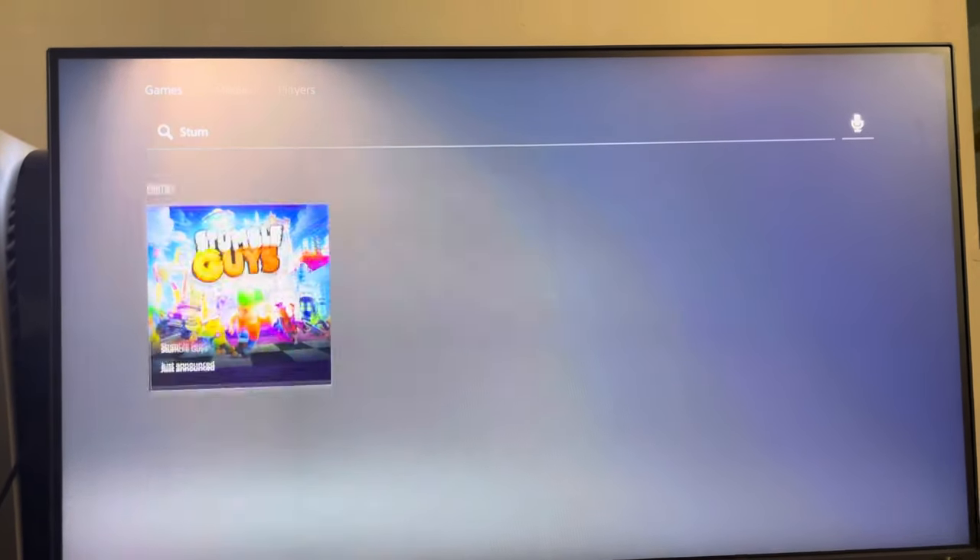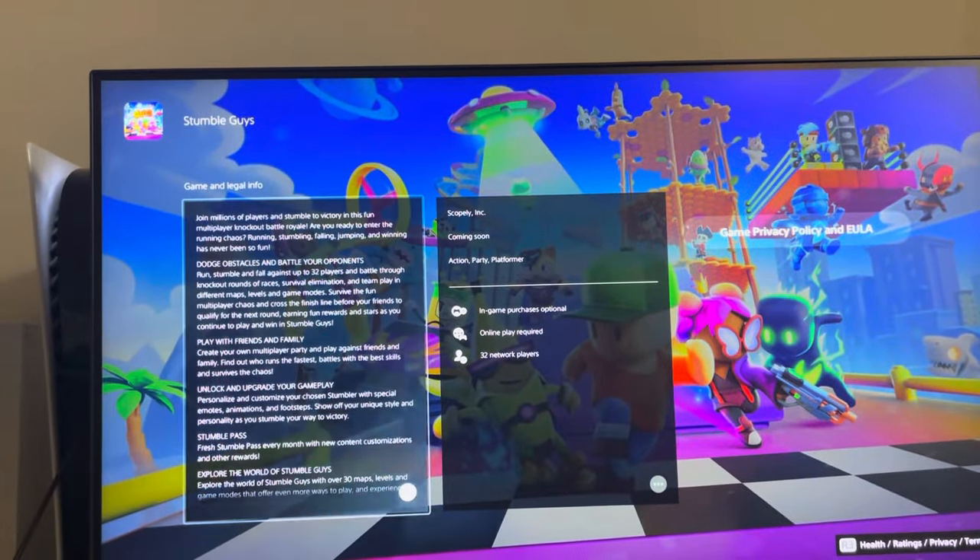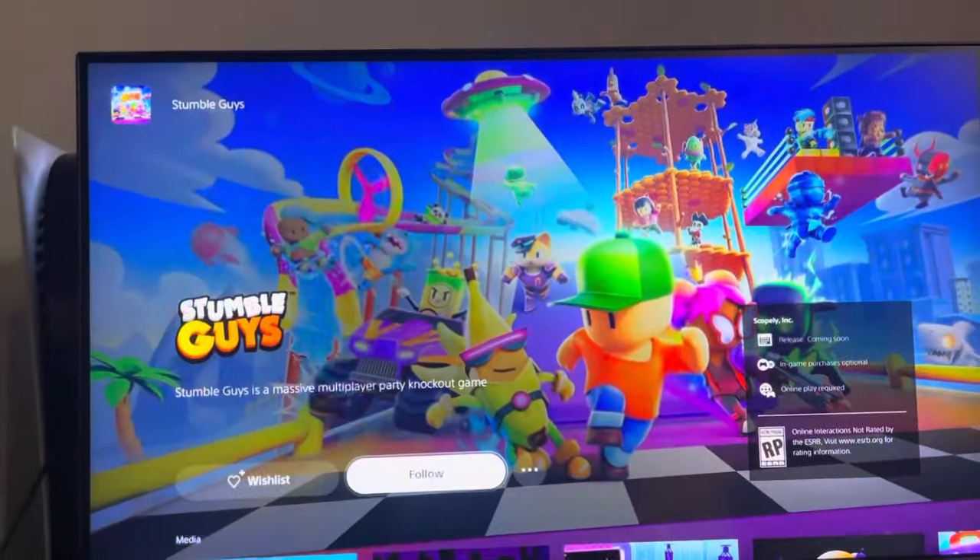You're going to type in Stumble Guys and you're going to see it in the store, then go ahead and wishlist the game like this. I hope you guys enjoy this tutorial — peace.